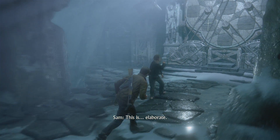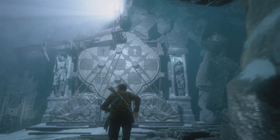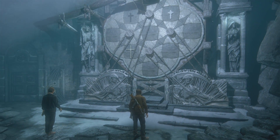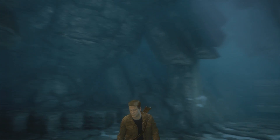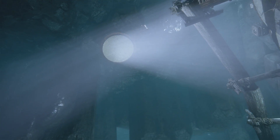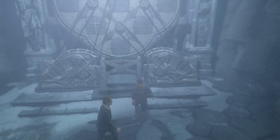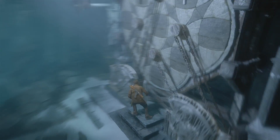It wouldn't be an Uncharted game without puzzles, and it's another thing that Naughty Dog does right in this series. No two puzzles are the same, and they don't hold your hand in solving them. The puzzle solutions aren't always obvious and require the player to think. Hints to puzzle solutions are always found in the puzzle room itself or in Nathan Drake's journal.